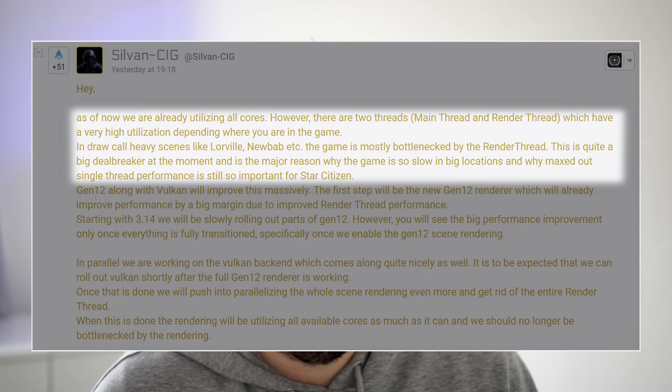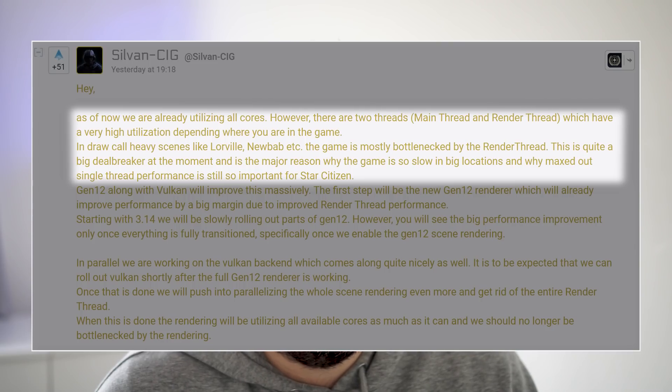However, there are two threads — the main thread and the render thread — which have very high utilization depending on where you are in the game. In draw-call-heavy scenes like Lorville and New Babbage, the game is mostly bottlenecked by the render thread. This is a big deal and is the major reason why the game is so slow in big locations, and why maxed-out single-thread performance is still so important for Star Citizen.